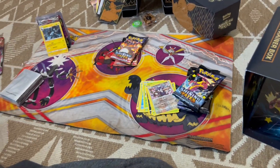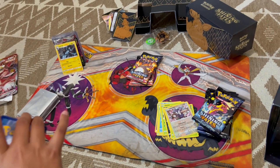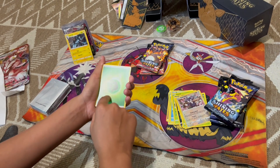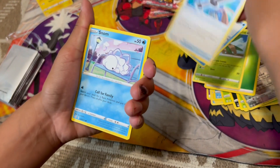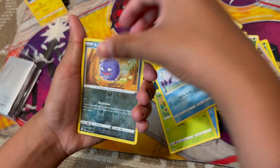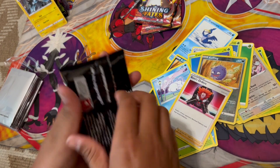My excitement level is not that high because I just ran so much - it was so fast, so hard to open through those. Here's the code. Unlisted Leaf Energy, Trapinch, Cormorant, Rusted Sword, Snom, Coughing, Cacnea, Glossifleur, Snom, Coughing - Boss's Orders. Nothing. Okay, next pack.